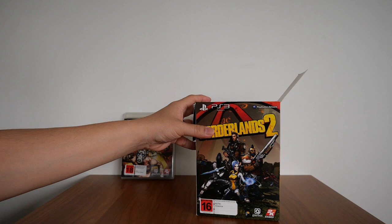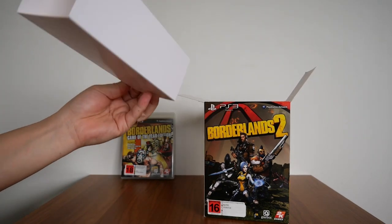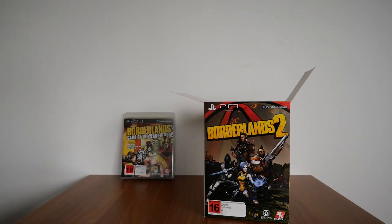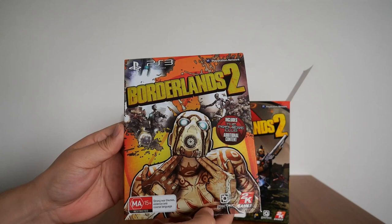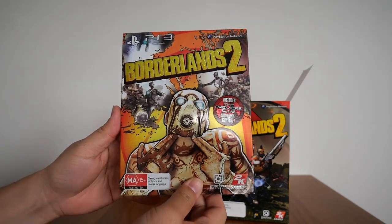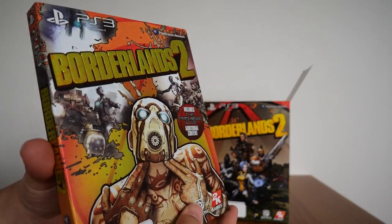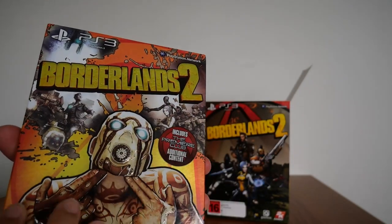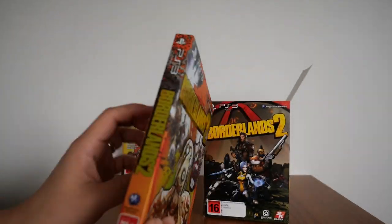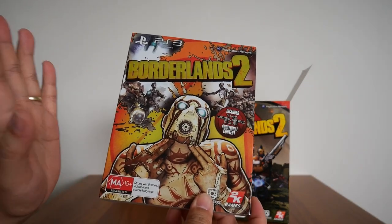Opening it up — the first thing I'm going to do is remove this white filler and put that to the side. Starting with the game — pulling this out from the box, there is the game. It comes inside a sleeve with an embossed logo. If I put it on an angle here, you can see it's embossed — the Borderlands 2 logo is embossed on this cardboard sleeve.